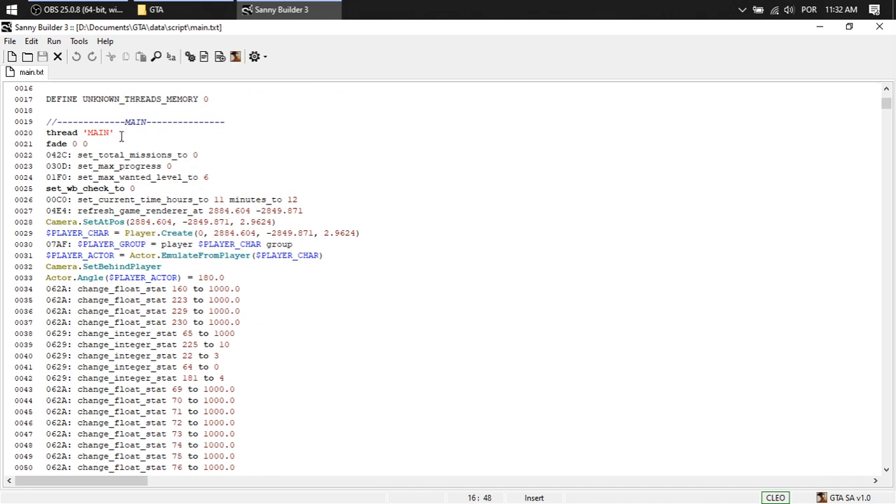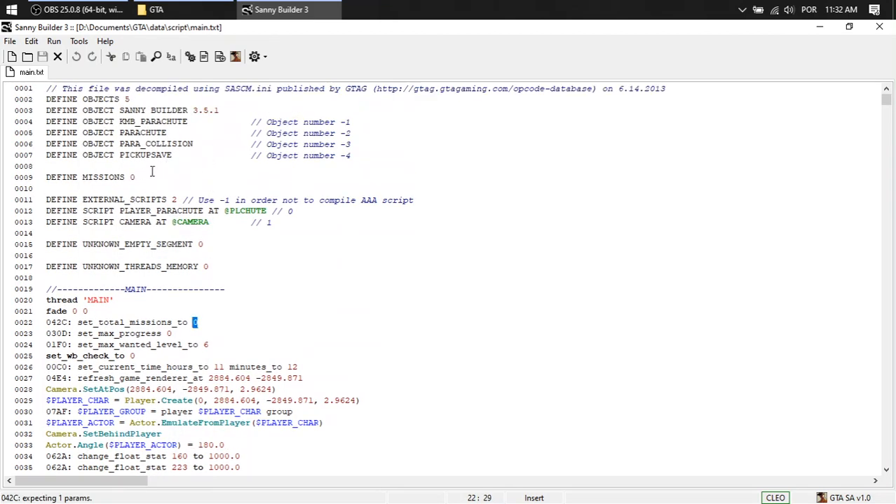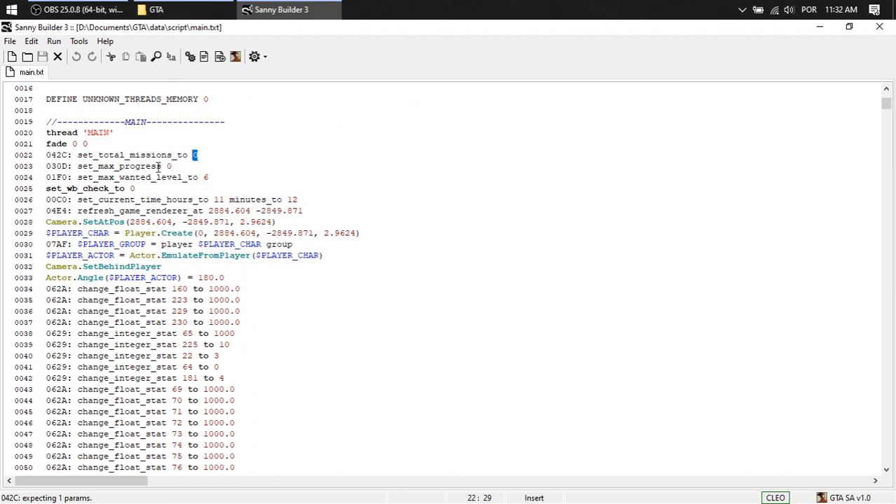Main. Now here you set the total missions. It is zero because it has no mission yet. Game progress... Refresh game renderer. These are the points that the game is going to render — the map and stuff.